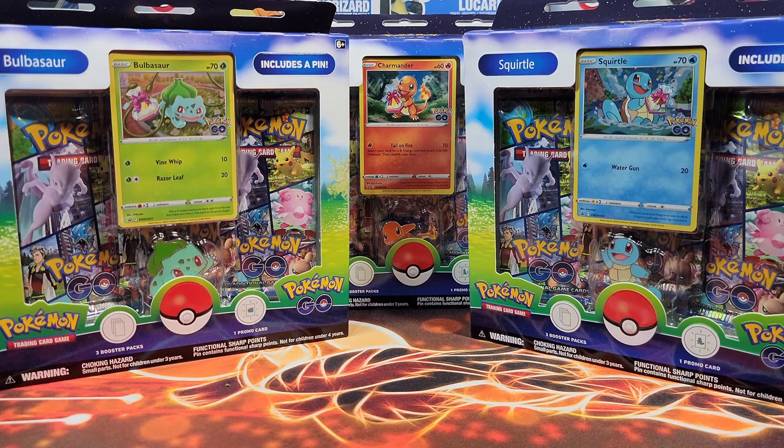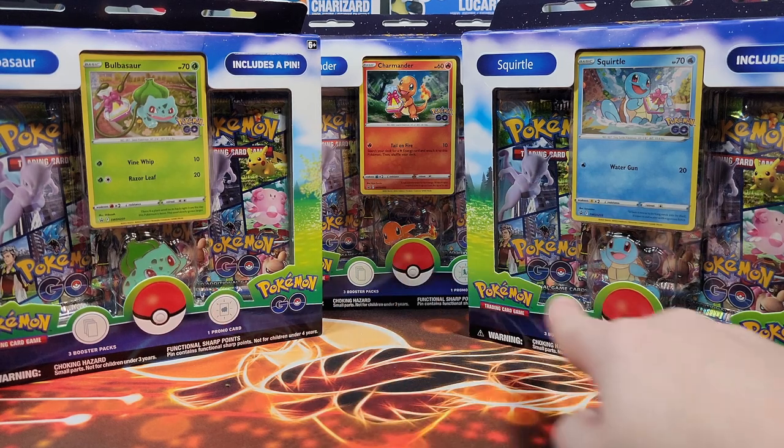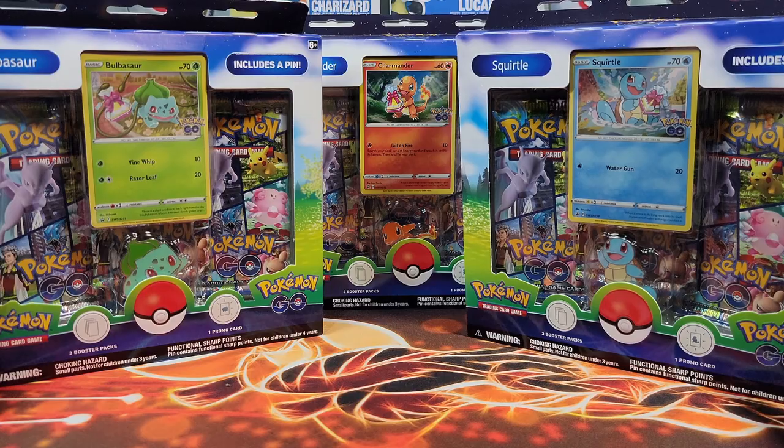Hey everyone, today we're opening the Pokemon Go Pin Collection Set. We got all the starter pins — Bulbasaur, Charmander, Squirtle. I got these this morning, it was released today, and the video will probably be out tomorrow, so figure that out when the video comes out.